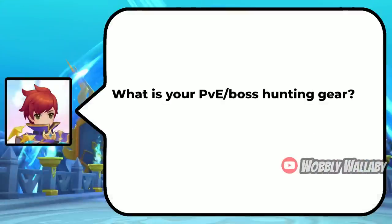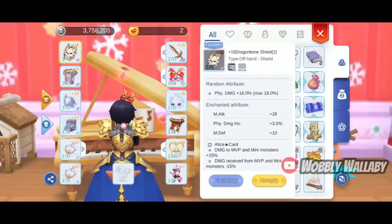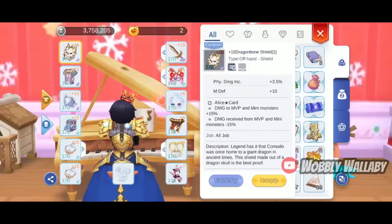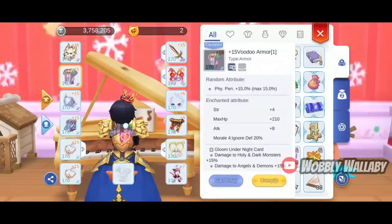What is your PvE and boss hunting gear? For his shield, he uses the Dragon Bone Shield with an 18% Physical Damage Increase random attribute and a nice 3.5% Physical Damage Increase enchant. For armor, he uses the Voodoo Armor for the Ignore Defense, with a 15% Physical Penetration random attribute and a 20% Ignore Defense enchant. He uses the Gloom card, which is really nice against some of the high-end MVPs — this is the card many MVP hunters use.